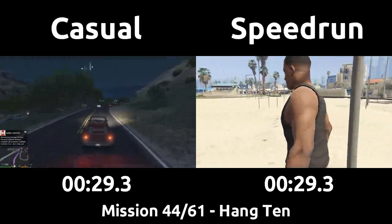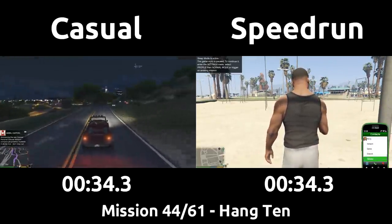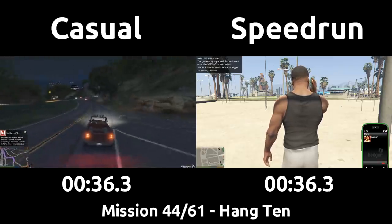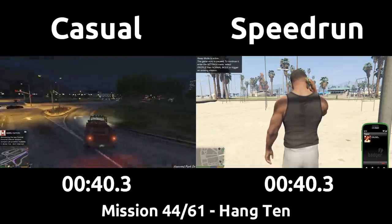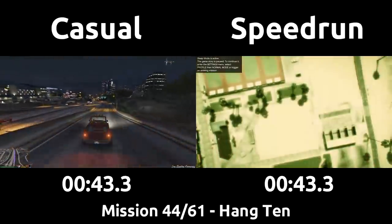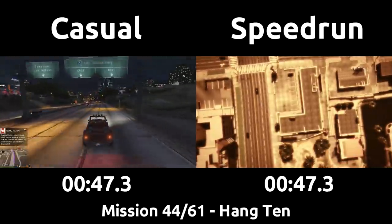We switch to Franklin and he's already at the beach any time you move to him in this part of the storyline. On the phone, the speedrun will start a hangout with Trevor as Franklin. This is a game feature used to do activities like golf and darts with the other characters. Conveniently, it teleports Trevor close to Franklin, so we switch back to him, then you can steal a car and drive straight to the mission, abandoning Franklin.